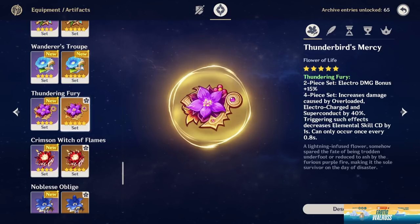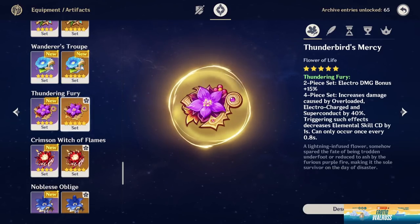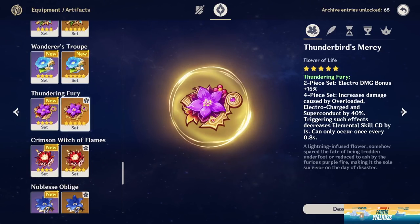Artifact main stats for main DPS or support DPS Fischl should be attack percentage sands, physical damage cup, and crit rate or crit damage headpiece. For pure support Fischl, use attack percentage sands, electro damage cup, and crit rate or crit damage headpiece. Substats to look for are crit rate or crit damage depending on which you need more of, then attack percentage, flat attack, and finally elemental mastery. These substats are the same regardless of how you are building her.